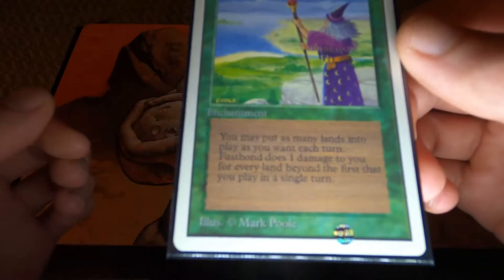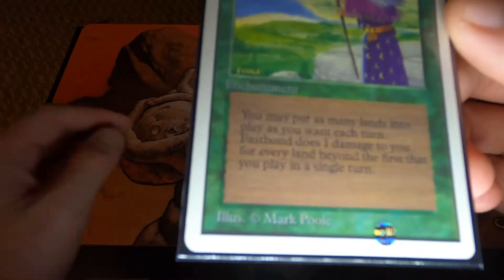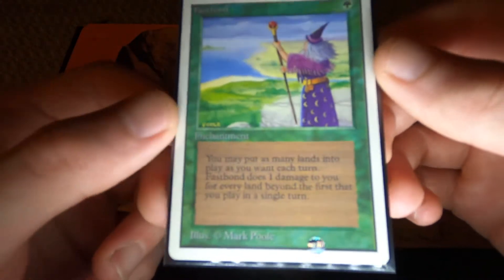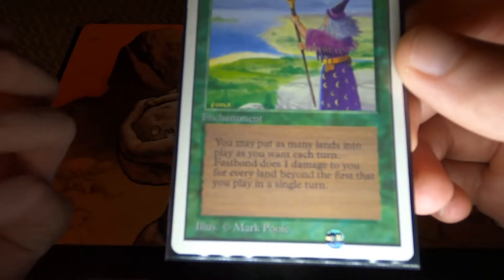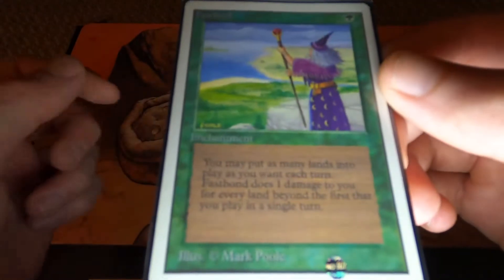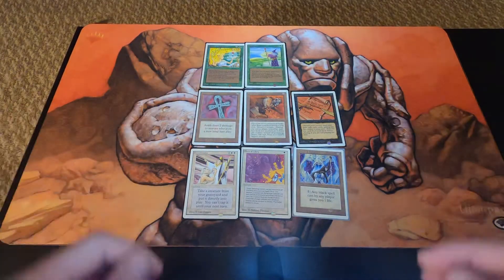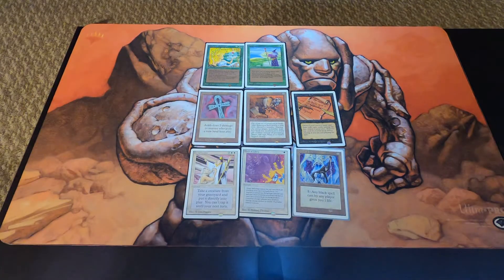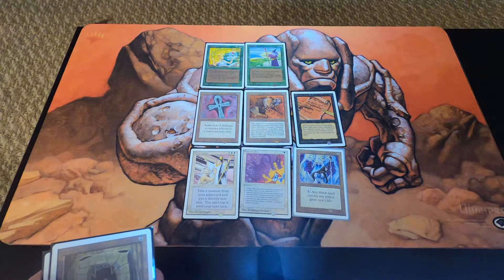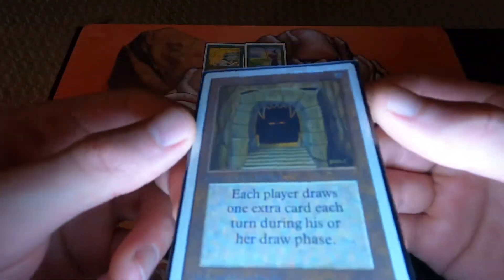The game was extremely broken because Richard Garfield and Wizards of the Coast never thought the game would take off like it did. When you start getting to the print run sizes of Alpha, Beta, and Unlimited — Unlimited was the highest but still low — there are only 1,100 of each Alpha rare ever printed, and probably around 40 percent of those are gone.